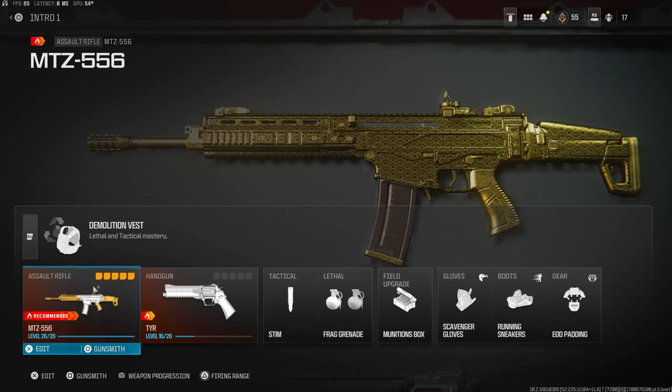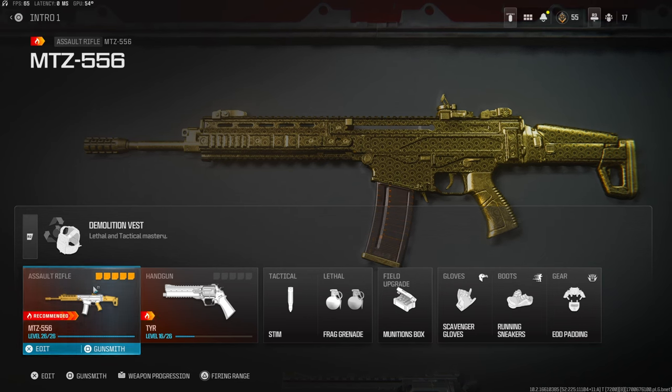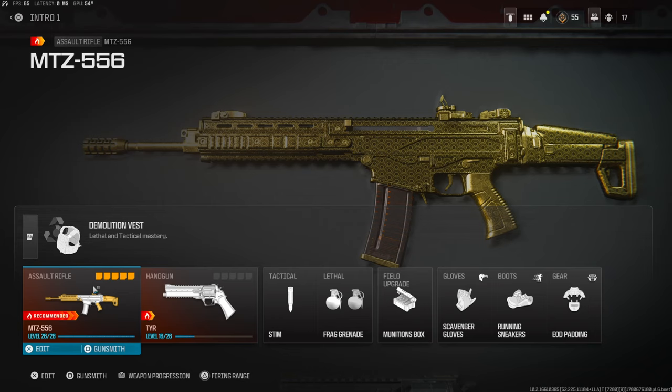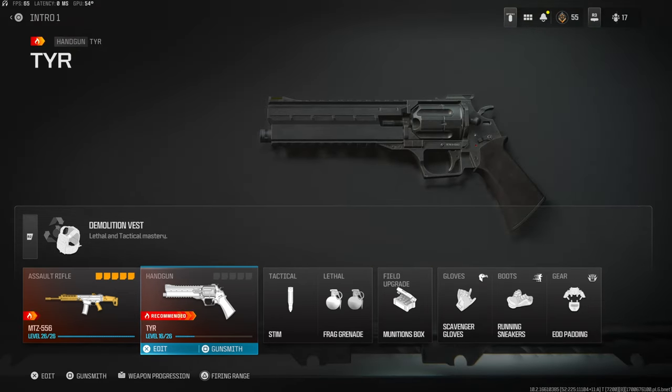What's going on guys, my name is Clay and in today's video we're going to be checking out my brand new MTZ 556 class setup in Modern Warfare 3. If you're new to my channel, make sure to hit that subscribe button and also like the video. Let's try to get this video to 60 likes — I'd highly appreciate it and it helps out the channel a bunch. On my secondary I'm going to be using the TYR.